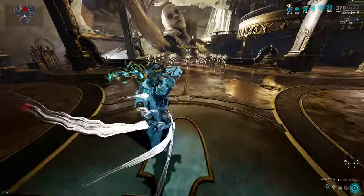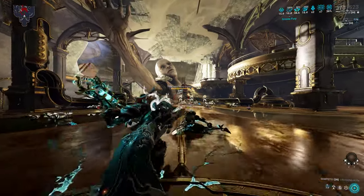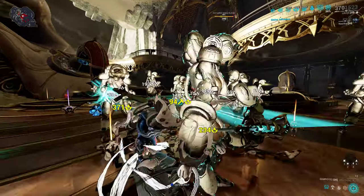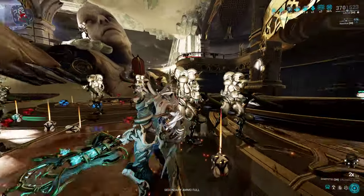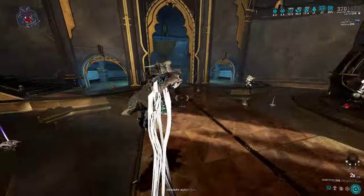Infusing corrosive gives you full strip at far range, like this, which leads you to spreading a lot of corrosive procs. But because it only hits once, you're now dependent on Melee Influence. One twirl gave me 14 status effects.